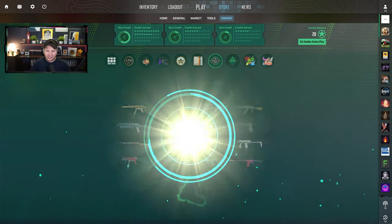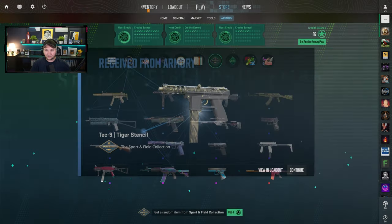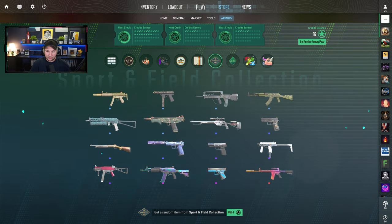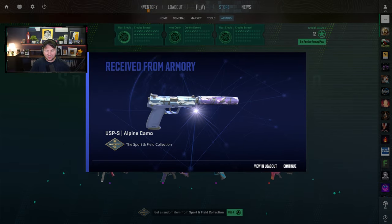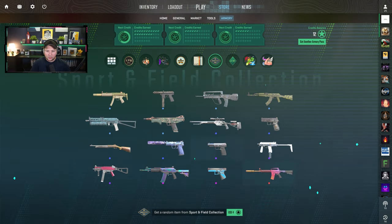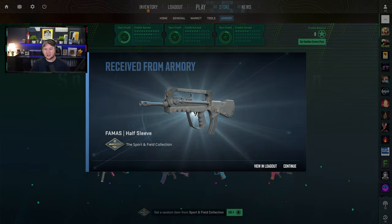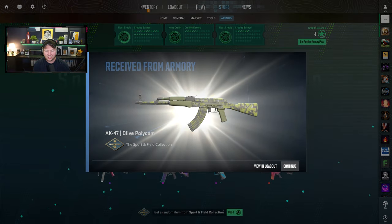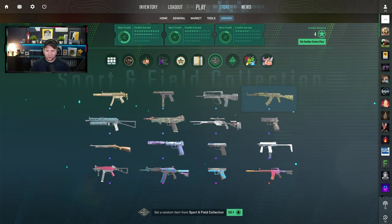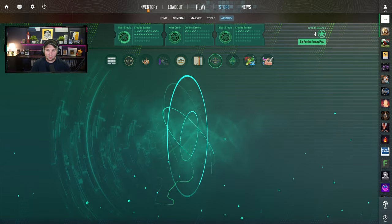Let's see if we get a nice one — we get a Tec-9! We want the MP9, the UMP, and obviously the M4 fade. We get another USP, which is okay. We can try some trade-ups with those. And we get another Farmers. Last two — at least we get an AK, so not total garbage. And the last one, the last opening, is an MP7.